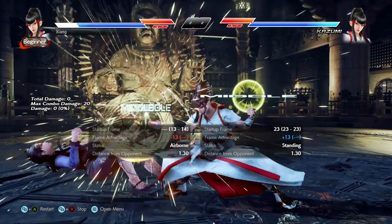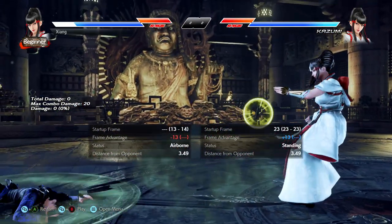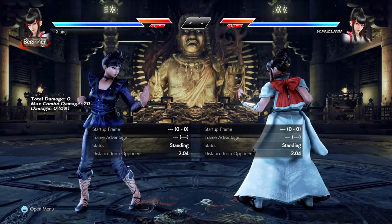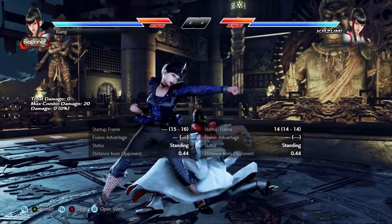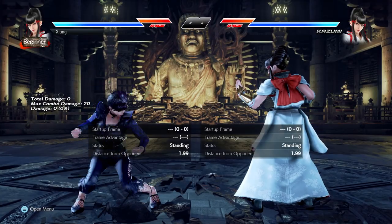Otherwise, just watch for down forward 1 to hit, take your plus frames, and keep on poking. Up forward 4 and down forward 2 fall into that same category — they are just as bad if not worse on block, down forward 2 in particular.